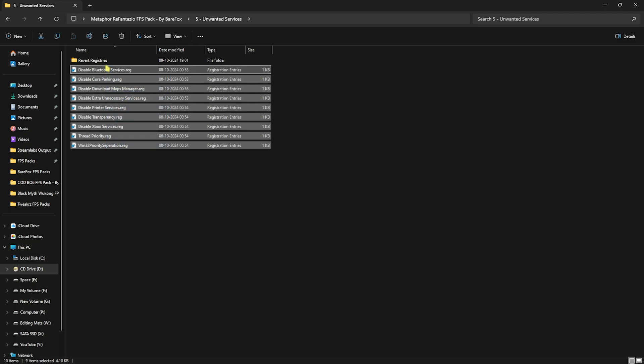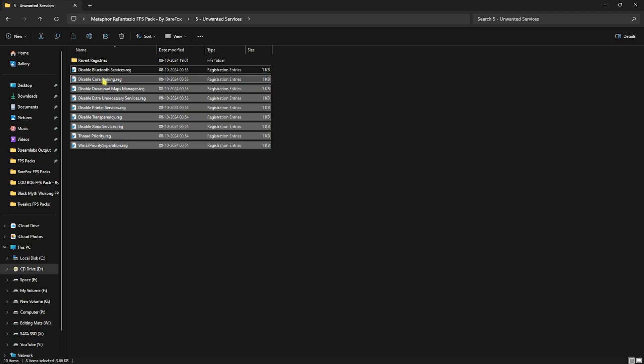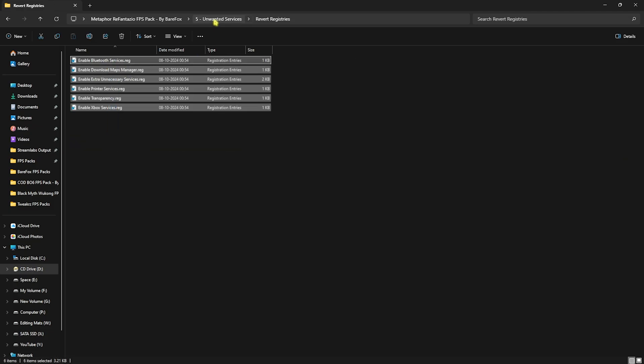Next is Unwanted Services — I highly recommend you disable every single one of them. If you use Bluetooth devices, leave the first one enabled, but all the others will help drastically increase your CPU performance. These are background services that are not really useful. If you want to revert them, you can use the same folder to restore them all back to normal.